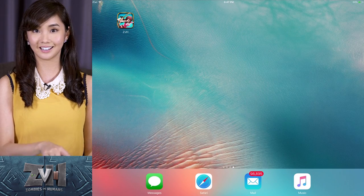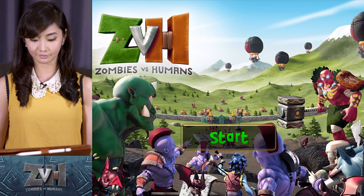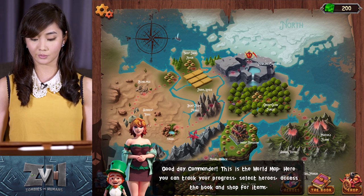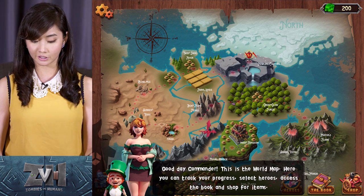Alright, let's start. Let's click on the icon — ZVH. Click. Here we go. So, start. Good day, Commander. This is the world map. Here you can track your progress, select Heroes, access the book, and shop for items.